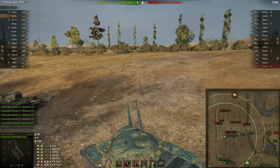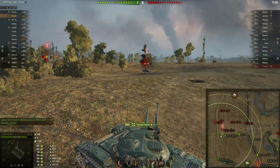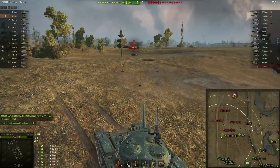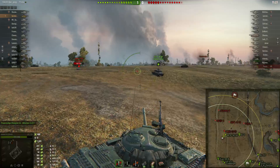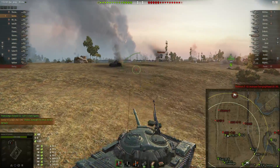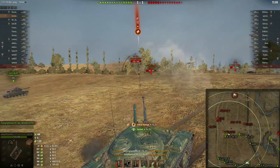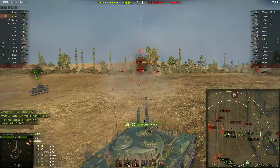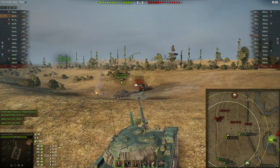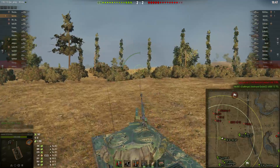The top gun on this has 440 alpha but it's rather derpy, and as you can see I barely have any gun depression. I keep missing this guy. Things are going okay — they have a lot on the hill but we have a fair amount too. The RU finally decides to take a swing at me and pays the price. I wish I could get more gun depression to shoot the light tank, but our light is able to take him out — one of their lights is gone and another is seriously damaged.